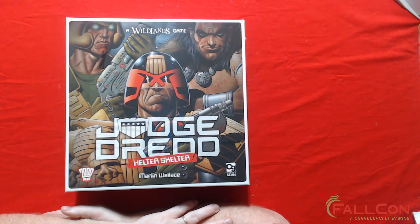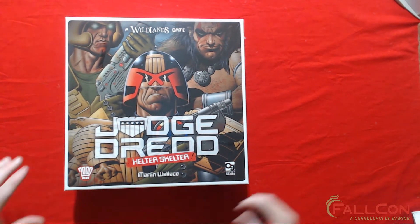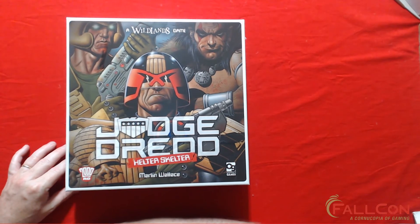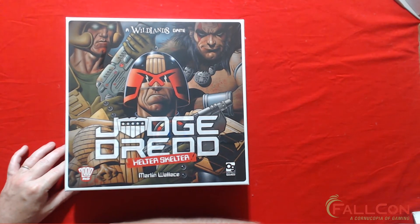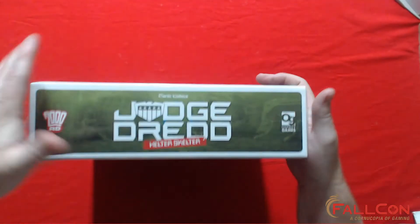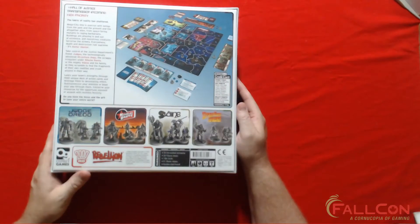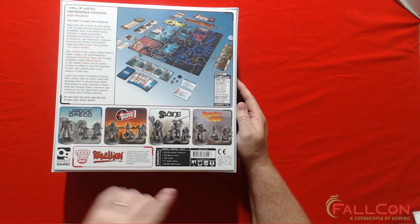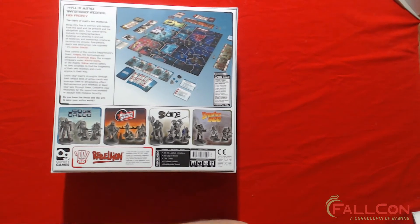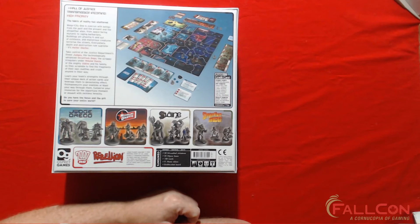Judge Dredd: Helter Skelter is designed by Martin Wallace. It was published in 2019 by Osprey Games, and the art was done by Brian Boland, Rufus Daglo, Clint Langley, and Ian O'Toole — my apologies for any mispronunciation. It plays 14+, 30 to 60 minutes, two to four players, and it is a competitive game. According to BoardGameGeek, Helter Skelter has a rating of 7.7 and a weight of 1.83, currently ranked 4,620th overall with over 170 ratings.